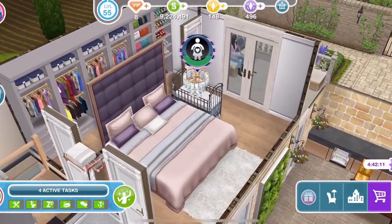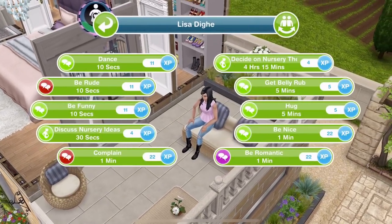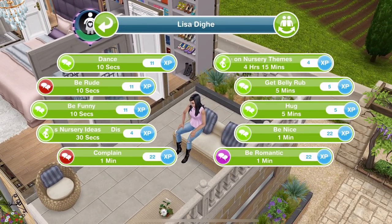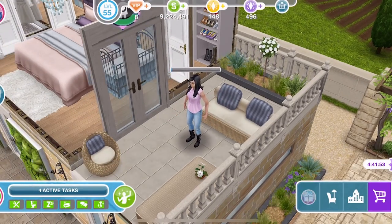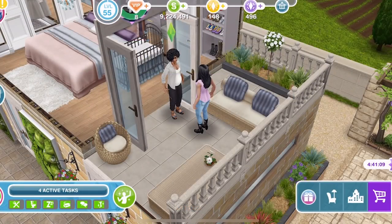I just saw another sim walk past - out on the balcony here. Let's click on her. There's two things we can do with this sim: decide on nursery themes is 4 hours, or discuss nursery ideas for 30 seconds. Let's do that little short task. There we go, that is complete.